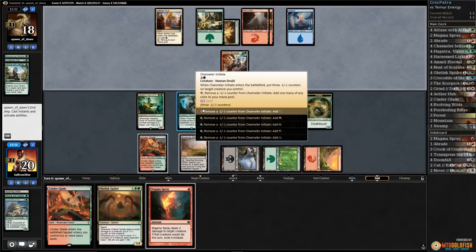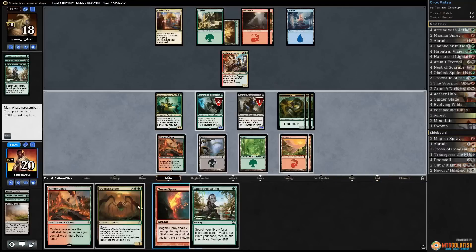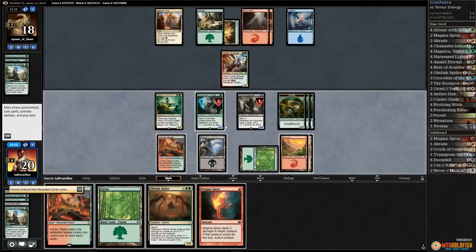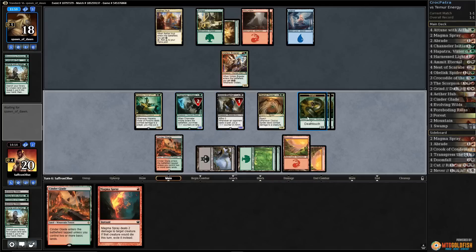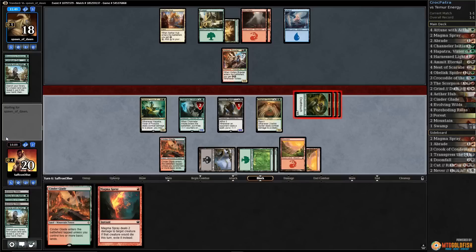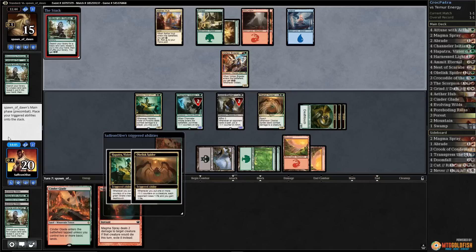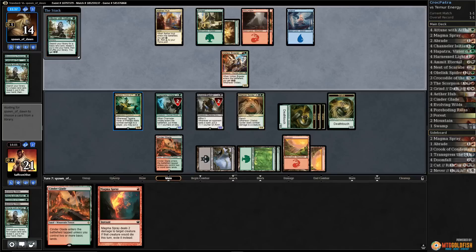Attune with Aether — snake for us, thank you! When Hapatra is out it's really powerful. Opponent gets their blue mana. Let's remove a counter, crack Evolving Wilds, grab another mountain. Attune — get a forest, play the forest. Play Obelisk Spider and do some attacking. Attack with the deathtouch snakes conservatively — we're in good shape. Opponent just keeps giving us more snakes and now they're getting drained by the Spider. It's like a Pithing Needle — a Zulaport Cutthroat effect. Opponent passing — remove a counter.